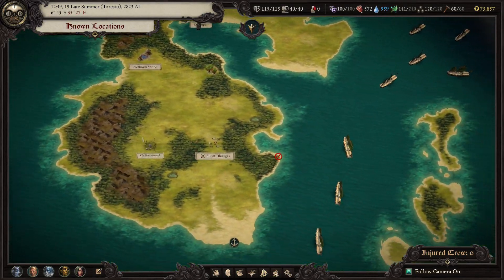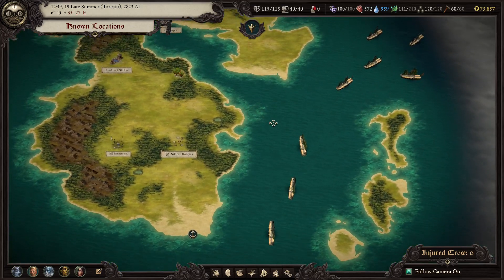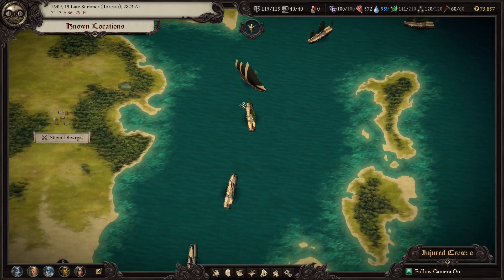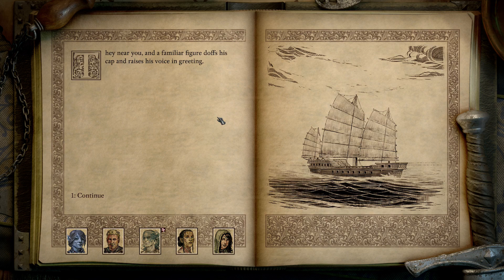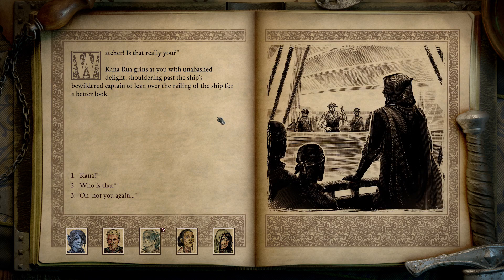We're going to Deadlight — no, we're going to Nekataka. Crookspur is a sliver of land at your back when you see a fleet approaching. They are Rauatai warships bristling with cannons and moving at high speed. They near you and a familiar figure doffs his cap and raises his voice in greeting: 'Watcher! Is that really you?' To Kanarua — Kanarua, what the heck are you doing here at the head of a fleet? Well, it's a good thing I have your sister with me. I made almost his voice as well, now that I think about it — I didn't know who he was. I do wish I had his brilliant, amazing, soothing, and warm voice.